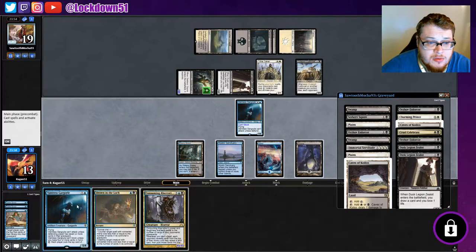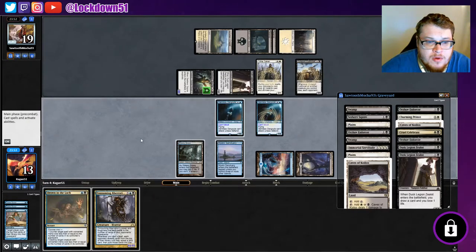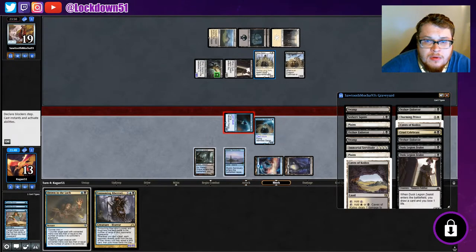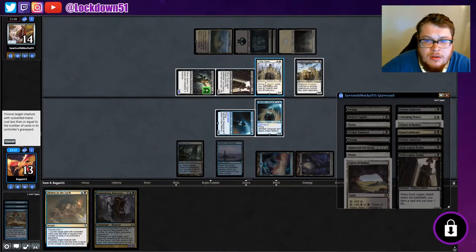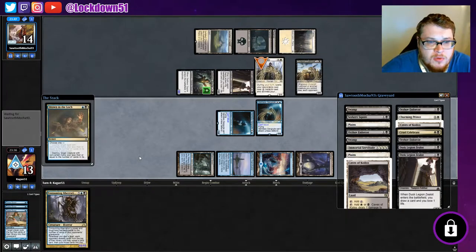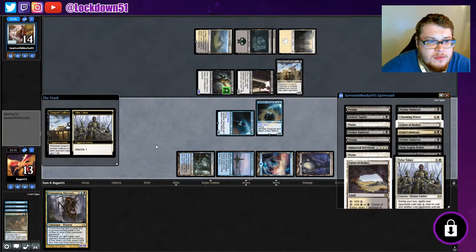Getting closer to Consuming Aberration too, which is going to be pretty nasty. We'll hold up Drown the Lock — actually we can't hold up Drown the Lock because we need an extra mana for it. Maybe we just take out the Tithe Taker. Let's go ahead and take them out — maybe there are better targets, but we'll get an Afterlife token.